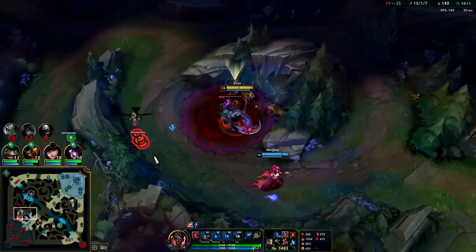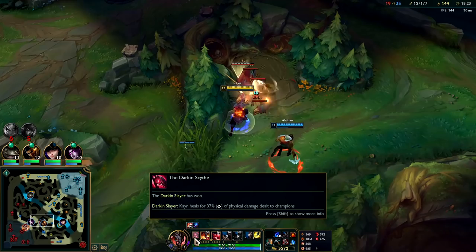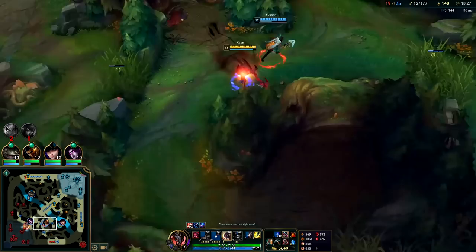Their team's so tanky — red Kayn plays so well versus melee champs and tanks, that's his specialty. He can just sit in there and they don't have enough damage to actually kill you, so you perma-heal off them with your passive. You heal around 37% of the damage you deal to enemy champions — super, super high.